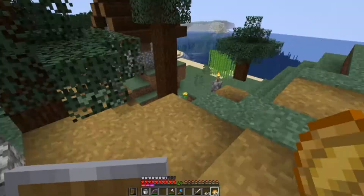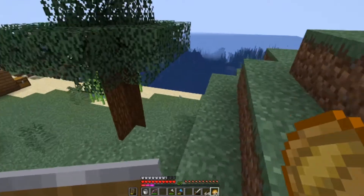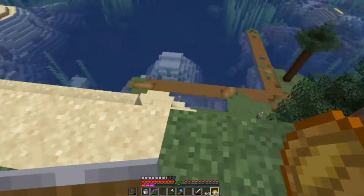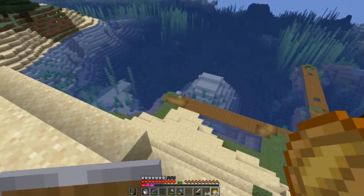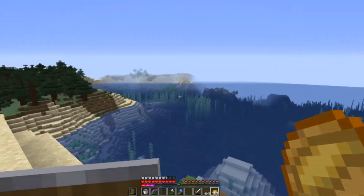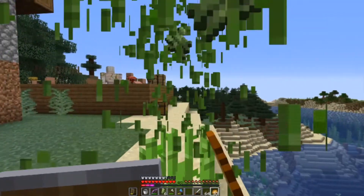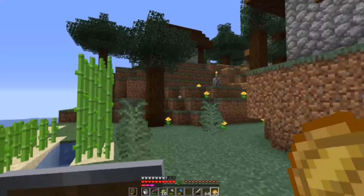Now let's go check on our villagers and our sugarcane. As you can see this village is really wonky and I do have big plans for it. I want to create a big dock area around here. And just around there is the other village, so I will establish a sea route and connect those villages. And we got an iron golem, so that's cool.